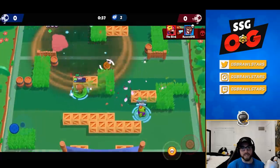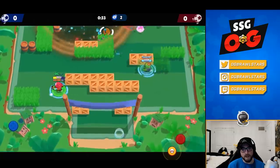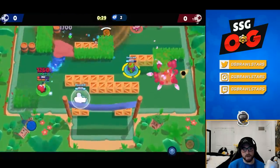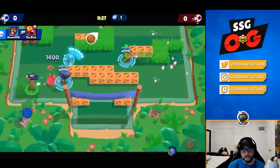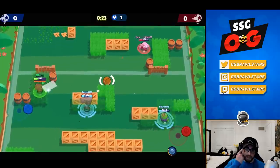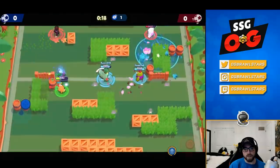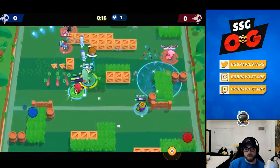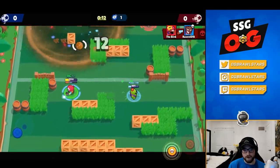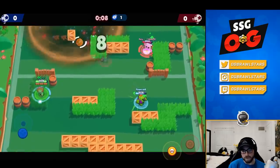Brock is also worth mentioning — the balancing team has done the best job with him out of any brawler. He's been really well balanced for almost the past year. He was weak in beta but they buffed him and he's stayed well balanced since. The only tinkering has been his star powers — Incendiary is definitely really strong right now and could use a small nerf, but Rocket No. 4 is still good in a few modes.